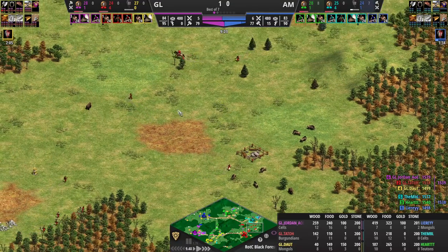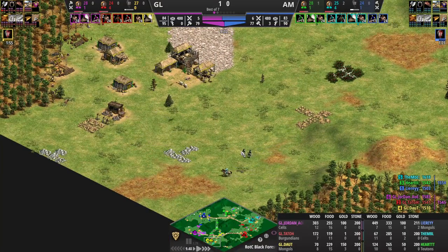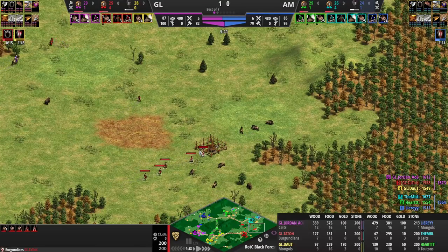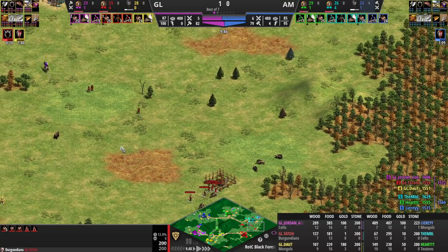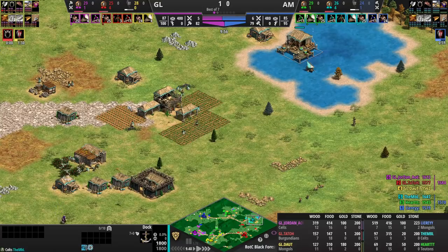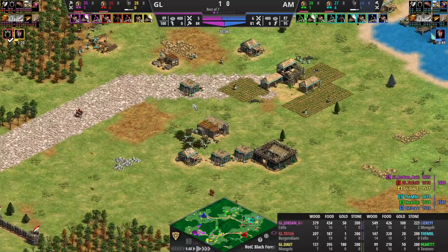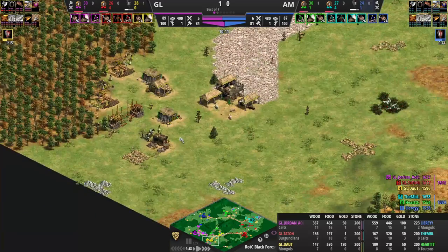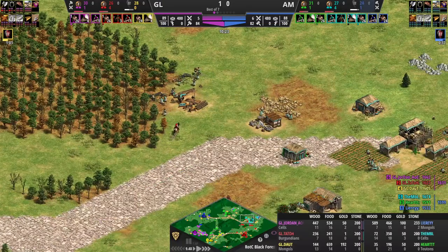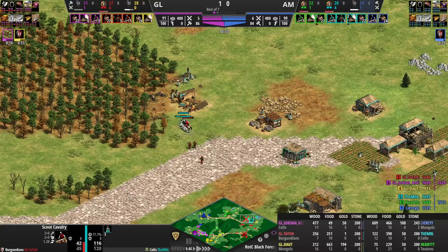Damage control is one of the things Doubt can occasionally struggle with, but he does a great job here — doesn't lose the villagers, but obviously did need gold to go fast castle. He actually only needs six more gold to have enough to go fast castle, so I think he can pull that off. As the drush hits MBL — Jordan's scout is also here. MBL was not expecting this at all and he's going to lose a villager, you'd think — but he's managed to save them so far. Typical mbl style, housed, making a house with four villagers.